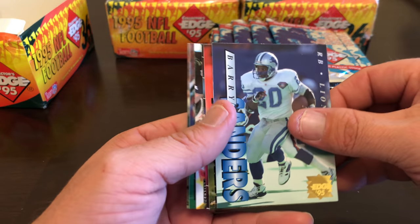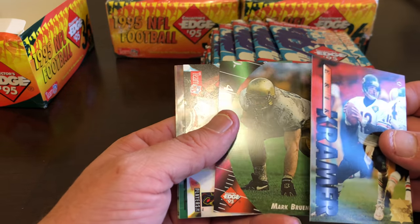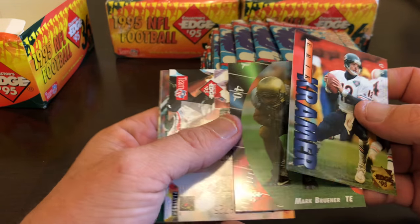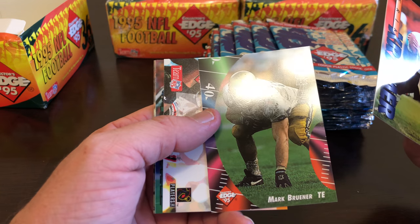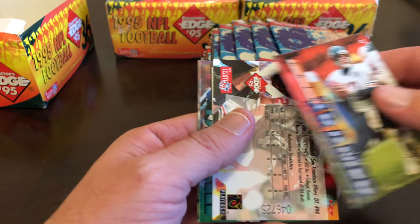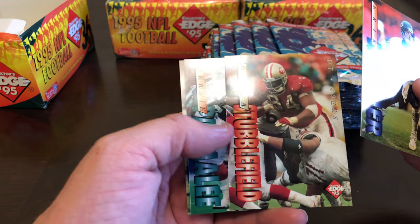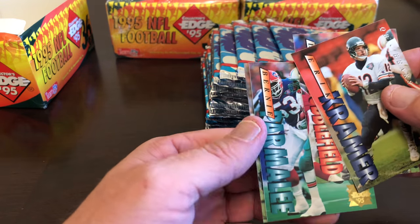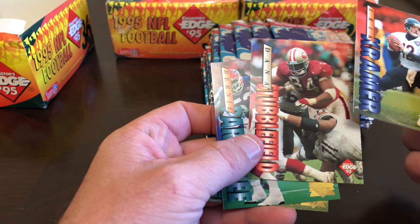Barry Sanders — that's probably going to get graded. Been collecting... and here comes a garbage truck in the background, of course. We'll keep going. Eric Kramer, looks like a rookie — 95 rookie insert — Mark Bruner, Dana Stubblefield, Bernie Armely, and Jeff Higman again.